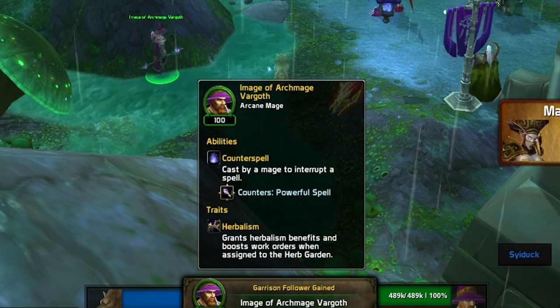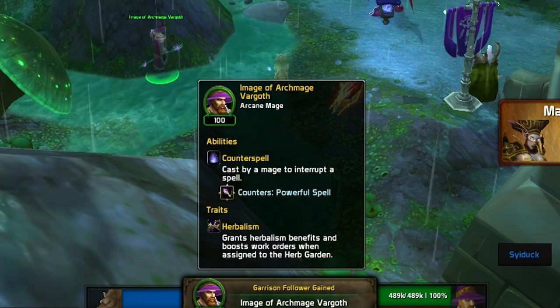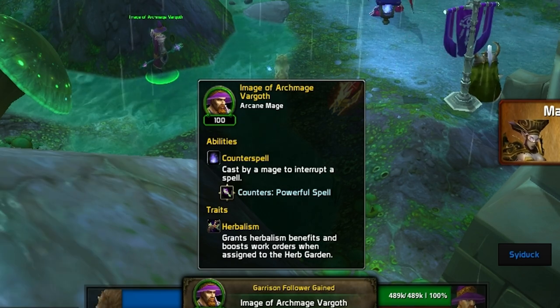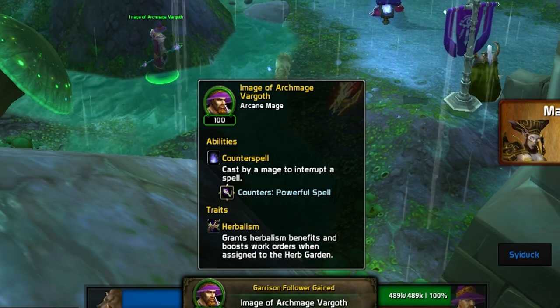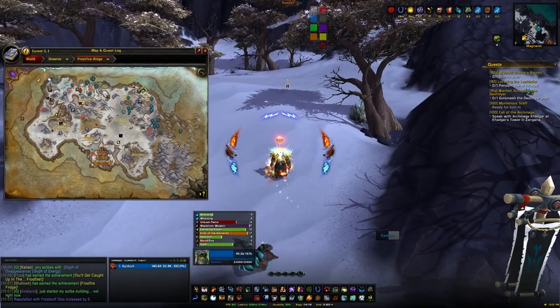Scylla here, and today I'm going to be showing you how to get the image of Archmage Vargoth as one of your Garrison followers. By default he is a level 100 green follower and he'll give you the counterspell and herbalism perks. To get him you need to get 4 different items.